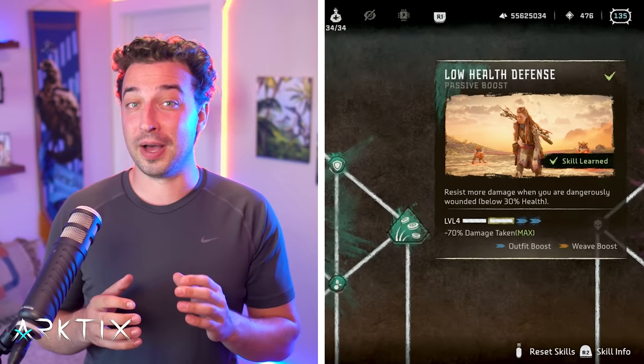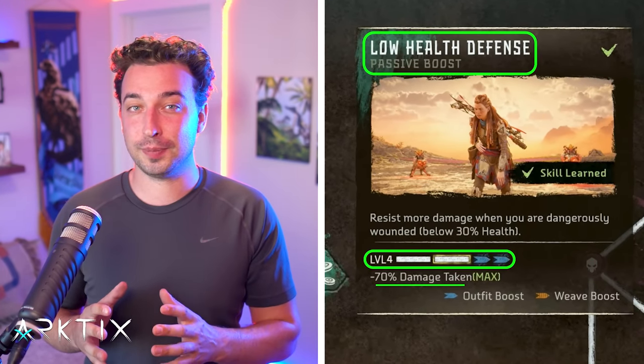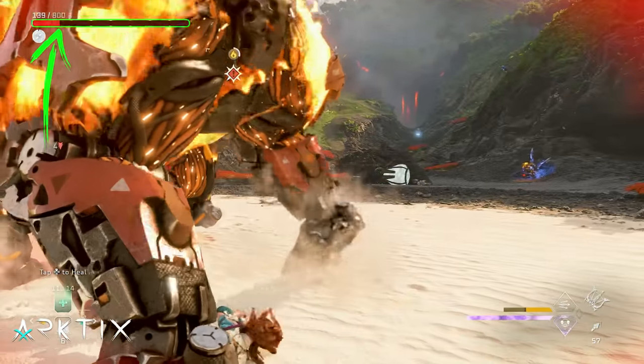To avoid being a glass cannon, another cornerstone of the low health build is Low Health Defense, which at level 4 reduces all incoming damage by 70%. In other words, Aloy will only take 30% of the damage she would otherwise take.